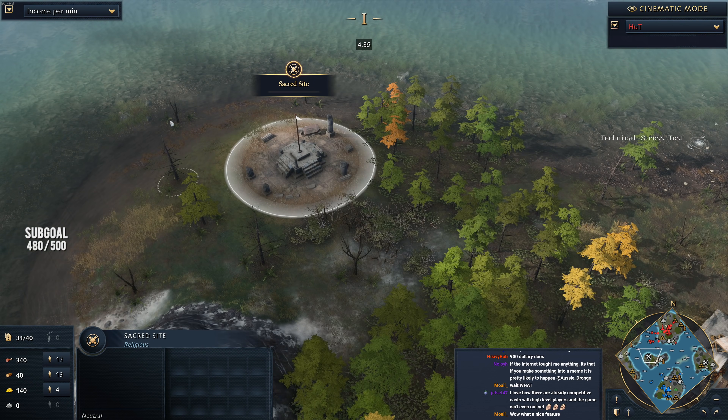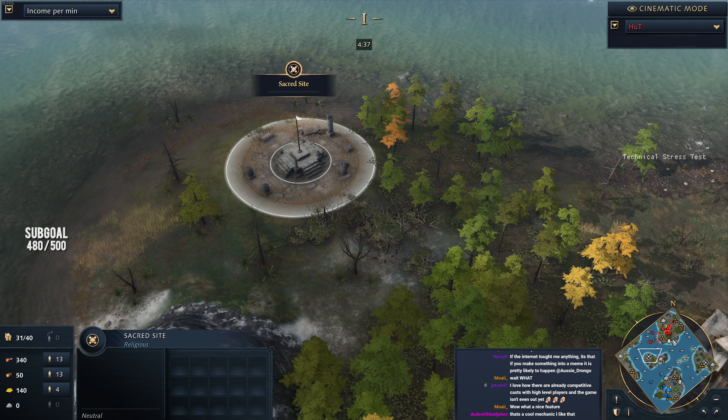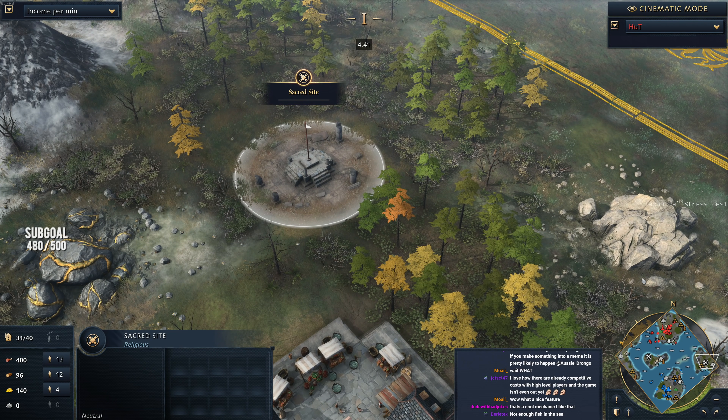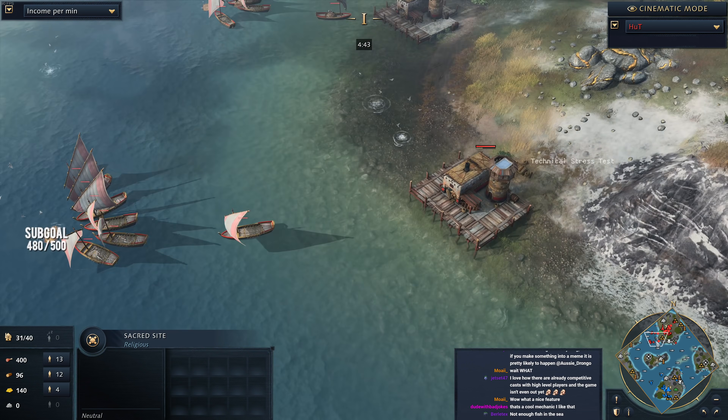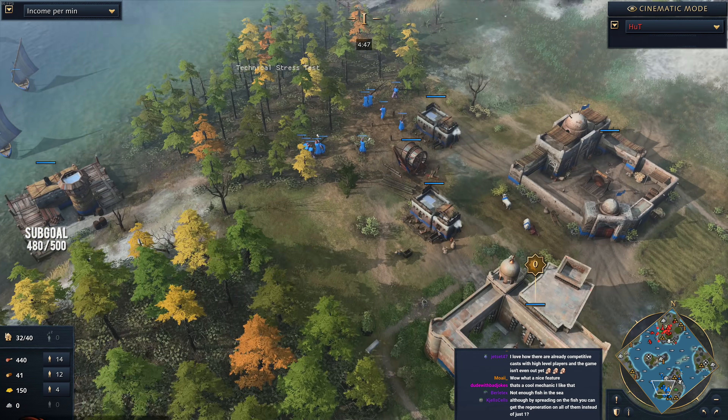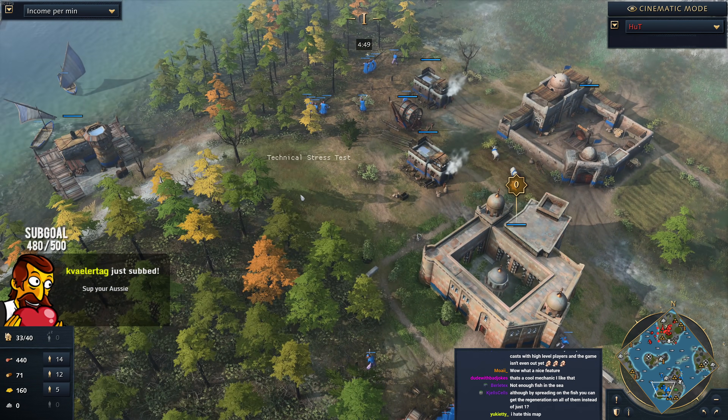On this map there are two sacred sites — one to the east and one to the west. One of the options you've always got is to look at capturing those sacred sites and potentially win the game by holding them. Your opponent would have to challenge you. One of the other alternatives is that you can go for a wonder victory.